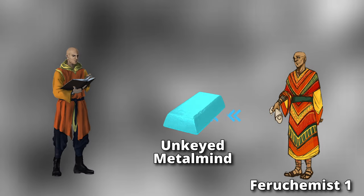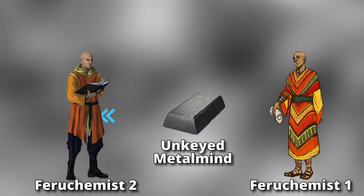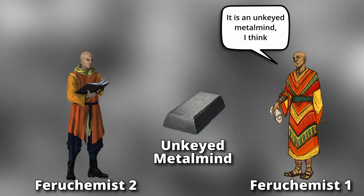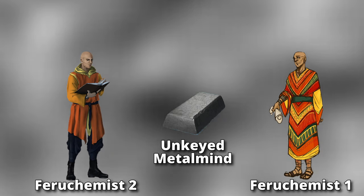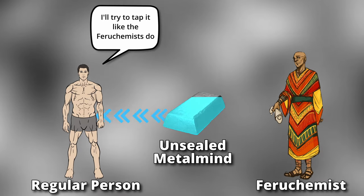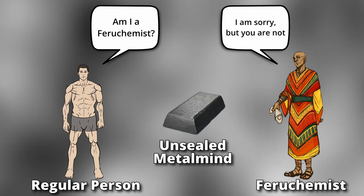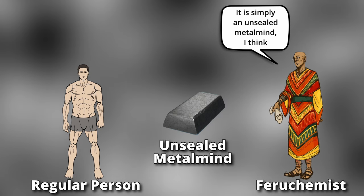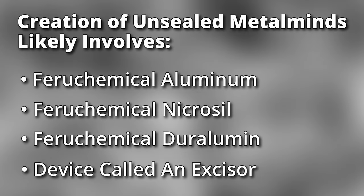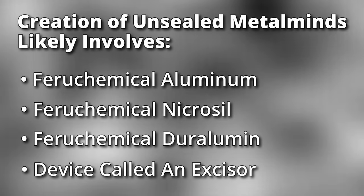There's a special type of metalmind known as an unkeyed metalmind that isn't limited to one Feruchemist. Their creation requires a Feruchemist to manipulate their identity using aluminum Feruchemy. There's another type called unsealed metalminds that can be used by anyone, whether they're a Feruchemist or not. The exact method for creating one of these isn't known yet, but it likely involves Feruchemical aluminum, nicrosil, duralumin, and a device called an exciser. We'll probably learn more about these special metalminds in Mistborn Era 3.